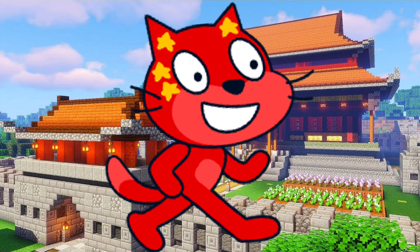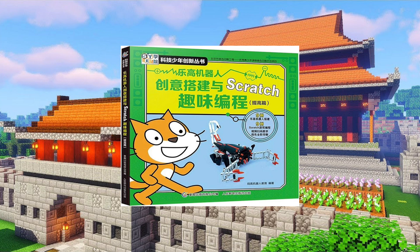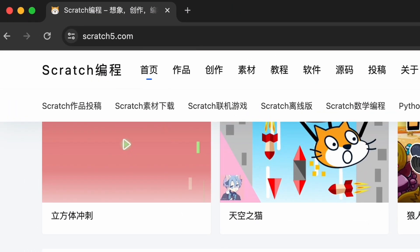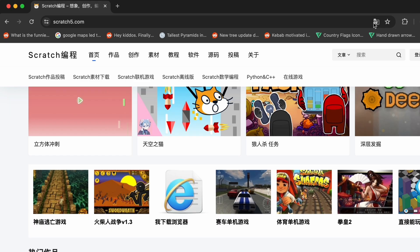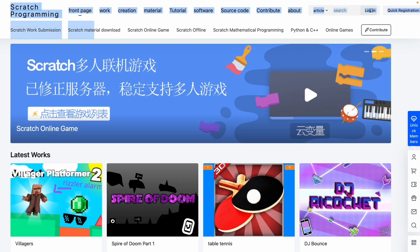Ni hao, shan tian da shi pin hanku, and today we're gonna be looking at a Chinese version of Scratch. It's called Scratch 5 — I guess Scratch 2, 3, and 4 were taken, so they just decided to name it Scratch 5. I can't read anything on here so we're just gonna translate this page. Up here it says 'Scratch programming' and we have a bunch of links.